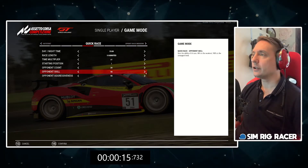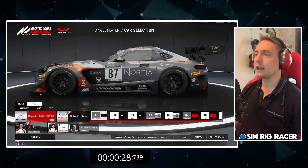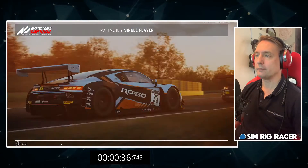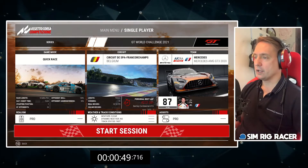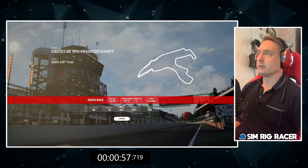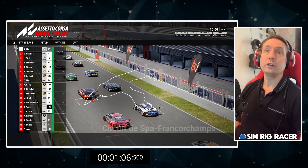Quick race, opponent skill 100, what car do we want? Mercedes AMG - brilliant, confirm. We want to race at Spa. Realism pro, weather clear, okay. Quick race at Spa in a Mercedes in the latest spec, AI 100 - let's hit go race. The screen is loading up, loading all the cars in the background, and here we go, we're on the grid. Here's the setup menu.